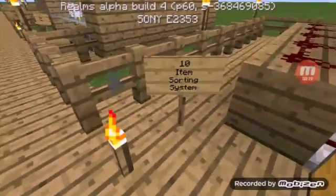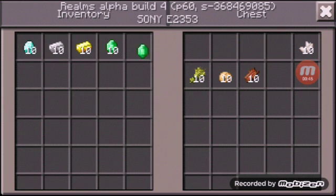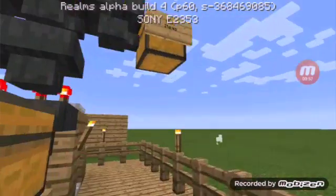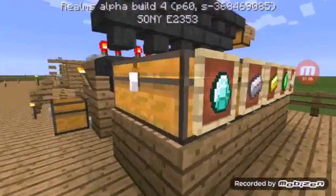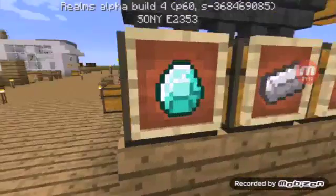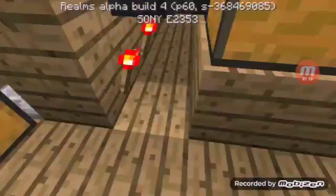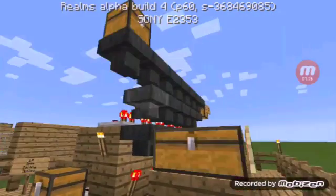First we are going to see this creation called the 10-item sorting system. We're gonna open this chest — whoa, so many valuable items. Let's take all of them and check what it does. I'm gonna put the items in this chest. Look — diamonds, iron, gold, emerald, quartz.